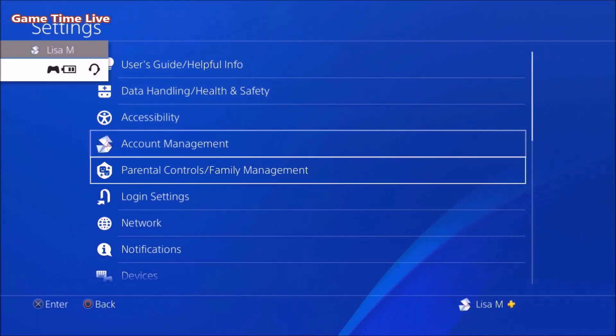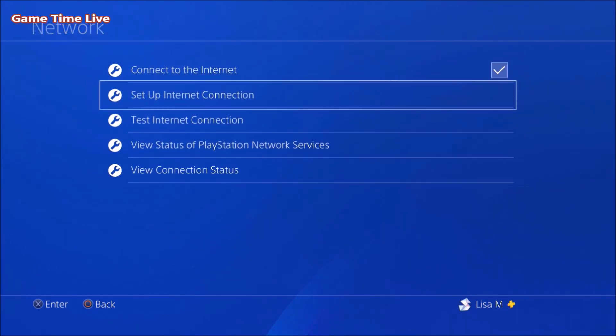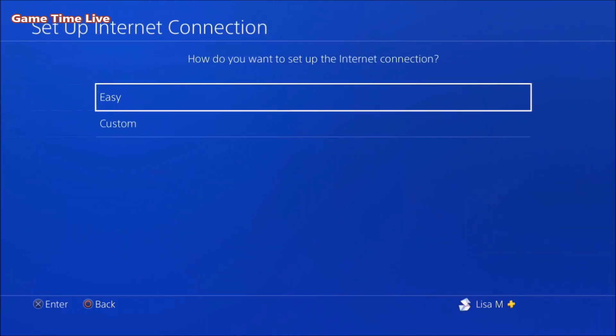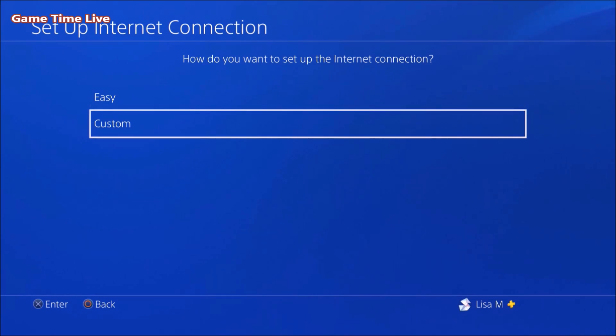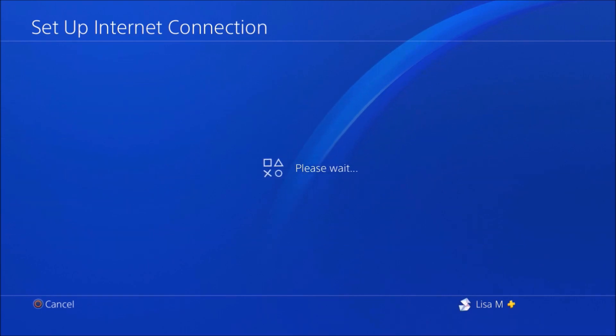First thing you want to do is go over to your PlayStation home menu. From here, go into Settings and scroll down to Network. From there, go to Setup Internet Connection and choose Wi-Fi.